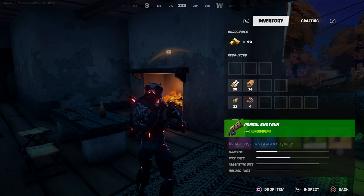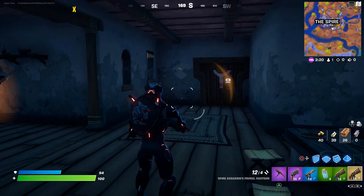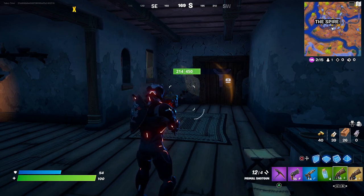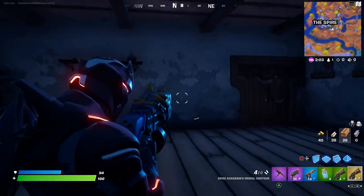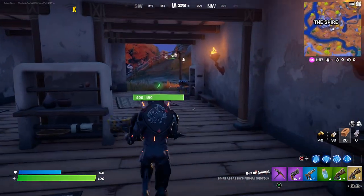If you haven't used the primal shotgun yet, go into someone's box and annihilate it. It shoots two shells at a time — even if you press the trigger once it fires two. It's a two-burst shotgun, super powerful. Remember the drum shotgun from back in the day? It's like that but way stronger.